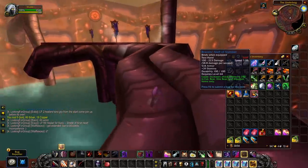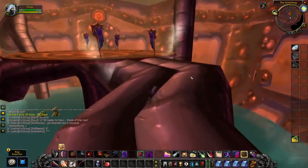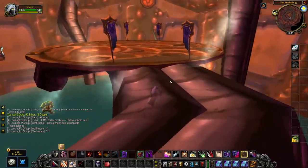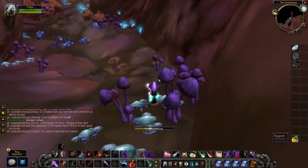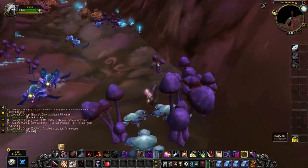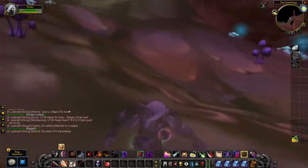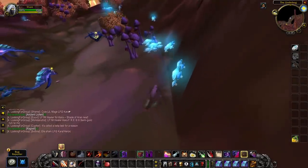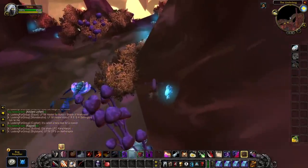Rogues can also open locked chests, and these chests in general will be insanely profitable, especially early in TBC Classic. You can find rare and epic items inside these chests that are bind-on-equip — tradable items you can sell for gold. Those items can be weapons, armors, or recipes, and they will be worth a ton early in TBC, so that's another reason to be a rogue.